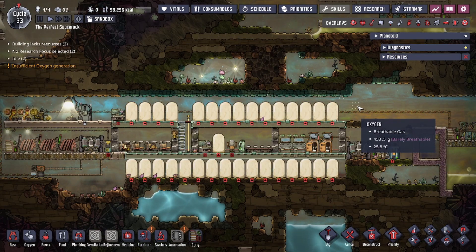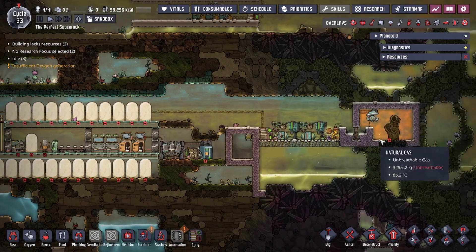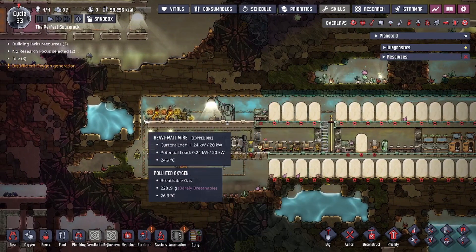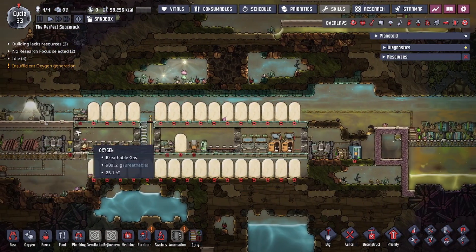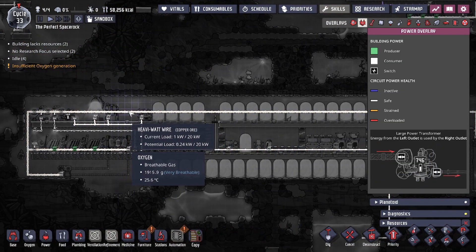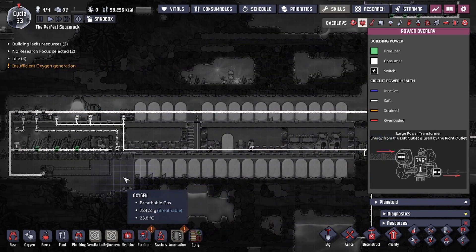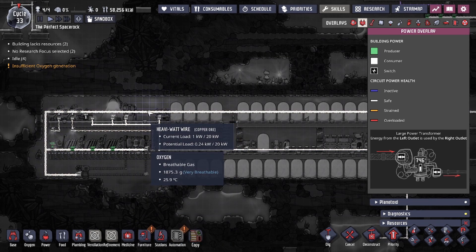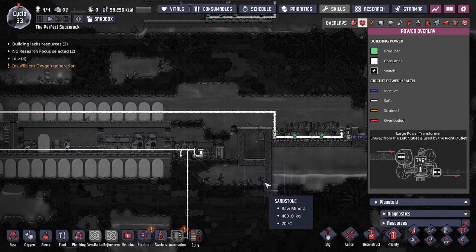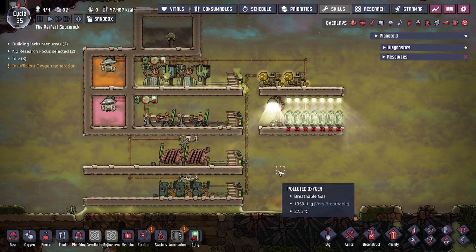A lot of times, due to natural progression or player habits, you might have a little bit of power generation in one location because of a geyser while your other power is established elsewhere. This design accommodates for such a build, as you're only going to have to connect the power system via a power wire, which is enough to allow for load and distribution. You won't need automation wire to extend all the way, so you can save a little bit of refined metals. For today's build, all you need is separate generator lines and a power line connected to both smart batteries, with transformers in between to redistribute your power.